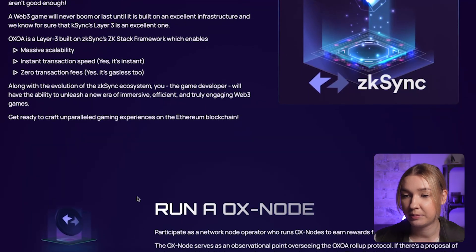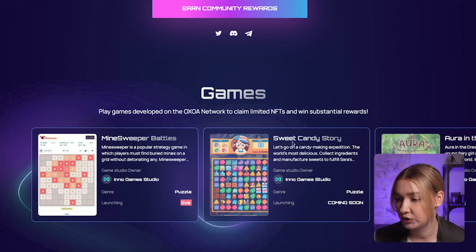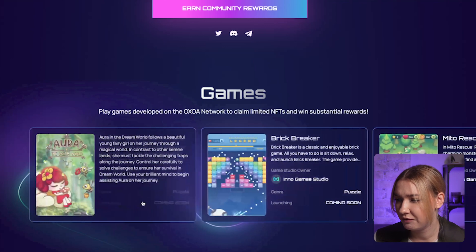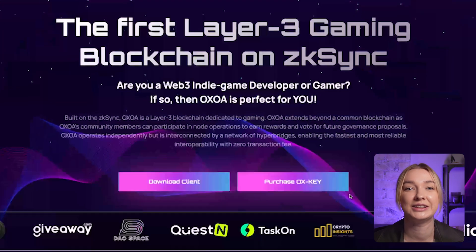Next up on the website, we have information about the nodes and how to contribute and earn enormous rewards. But before that, let's quickly look at the games. You can play games developed on the OXOA network to claim limited NFTs and win substantial rewards. For example, MindSwiper Battles is already live. Then we see Sweet Candy Story coming soon, and a game called Aura in the Dream World also coming soon, along with loads of different games. Everything looks really bullish.